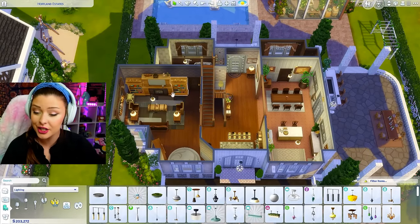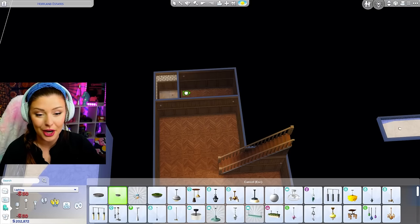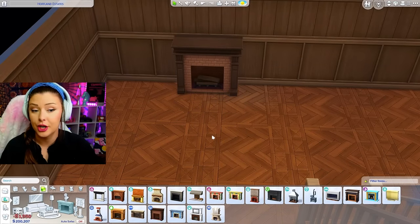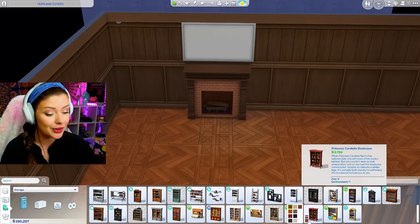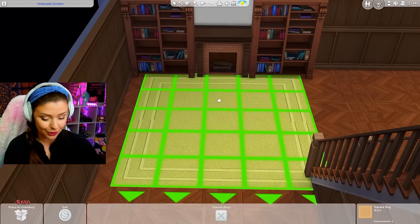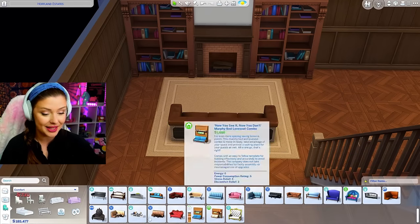Finally we have to go and do the final floor in the house - the basement. I have 200,000 simoleons that I need to spend here. I got my lighting, wallpaper, and flooring down here. I want to maybe do a music room in the back. This is all wood down here - totally vintage old style. We could do another fireplace with a TV. I love what we did upstairs with the bookshelves surrounding the fireplace, so maybe we could do that down here too. Let's bring in these bookshelves from Discovery University - giving a little bit of that dark academia vibe.